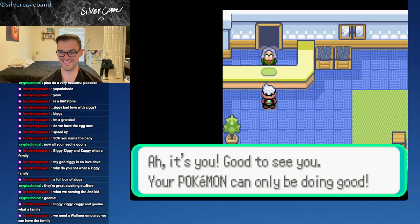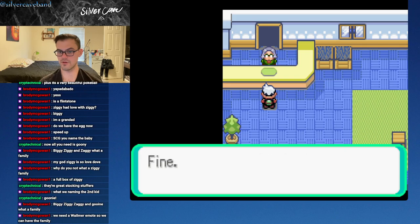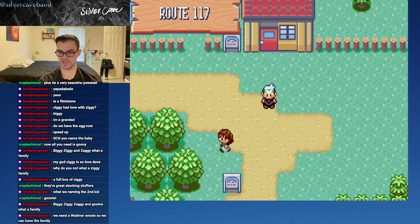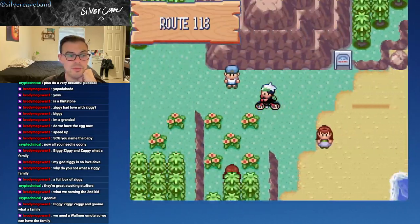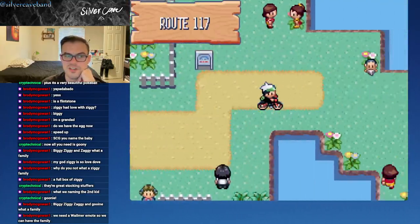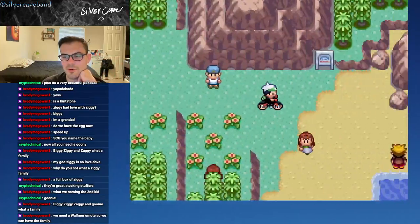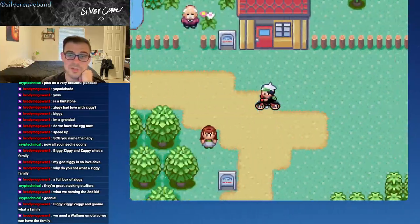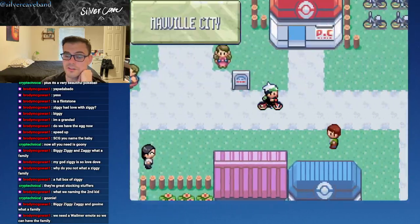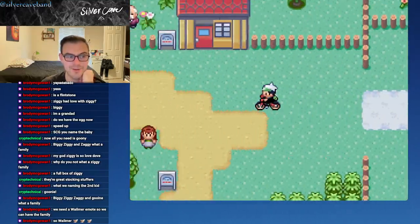Let's see how many levels Biggie's got so far. Biggie's grown by three — so now Biggie is at level 35. We need to get Biggie a few more levels. We need a Whalemur emote so we can have the whole family — Whalemur and three Ziggies!